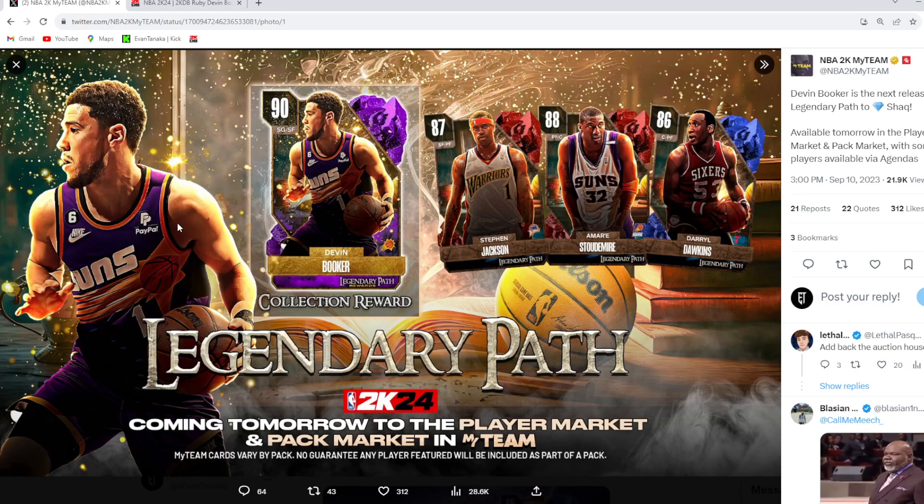Devon Booker at the lock-in is going to be one of the best cards in the game, but the problem is it's going to cost so much MT to lock in. You've got two Rubies that are going to sell for around 70k each — that's 140,000 MT right there. Then the three Sapphires, with one free, the other two cost around 32,000 MT, putting you around 175k. Adding the Emeralds and Gold cards, you're looking at almost 200,000 MT to lock in for this card.